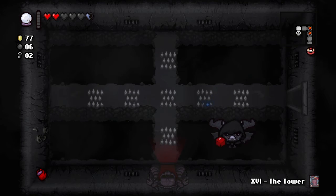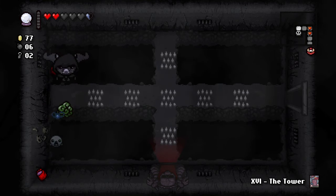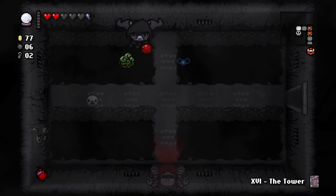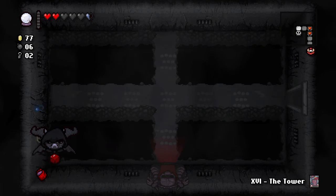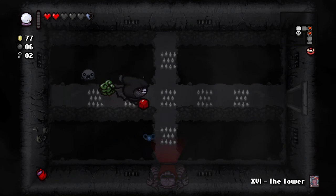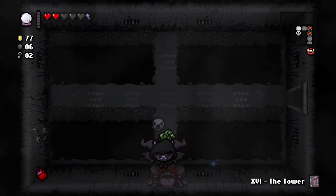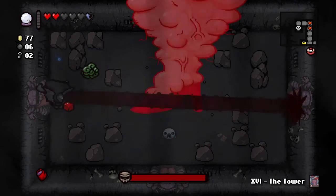I also have this heart follower over here — it's a temporary thing that swaps out when you get a new one. This one says it seeks its brothers, so if you're going for red hearts, it will actually attract red heart pieces too. Let me show you how this build plays out.